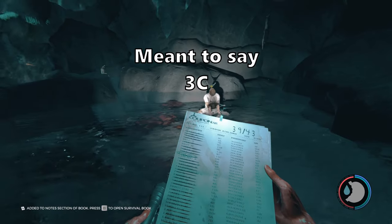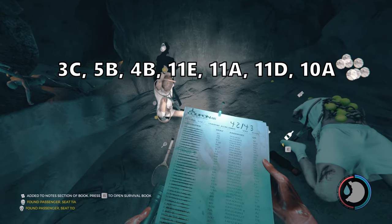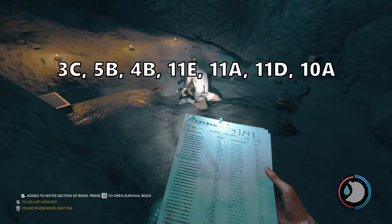The passengers are as followed: 3, 7, 5B, 4B, 11E, 11A, 11D, and 10A.